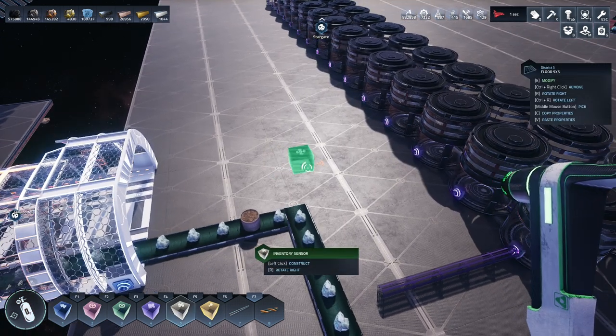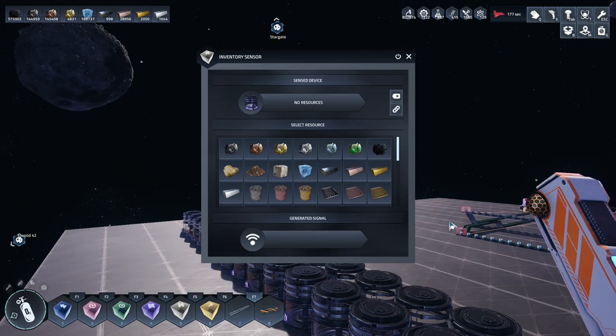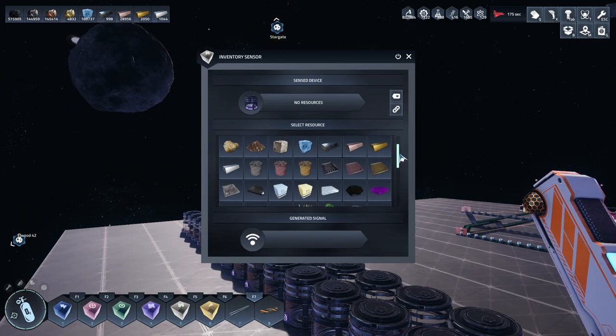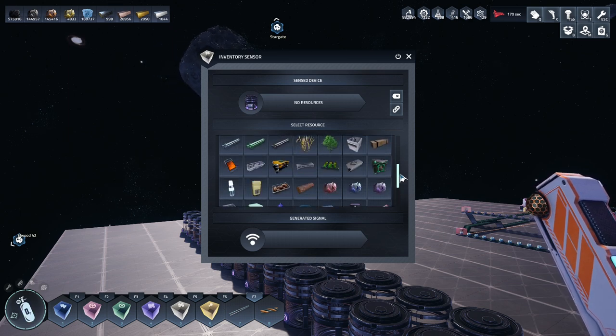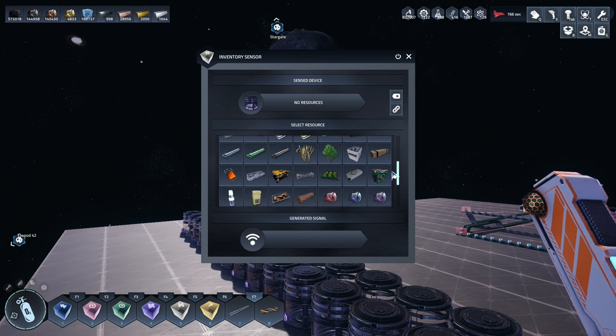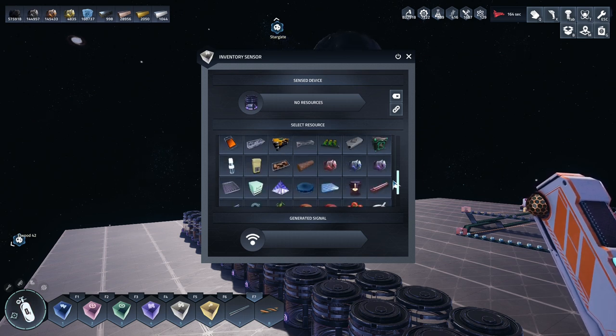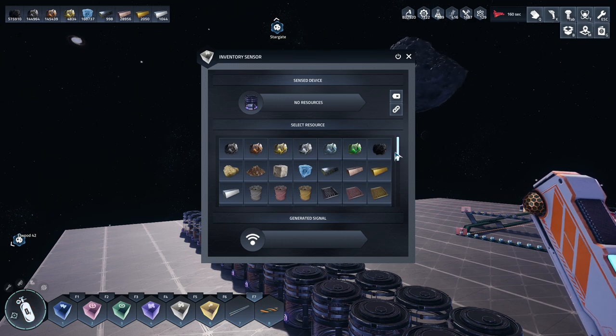If I go to the inventory sensor like this, I can attach the inventory sensor to a gas tank - that's not a problem. But there's no resource for gas listed in here, so I can't read the gas. That's the problem - it's not listed, which is annoying. I really wish there was a way to do it so I could just read the resource and be done with it.